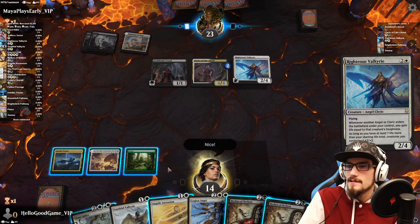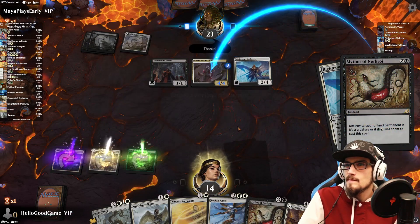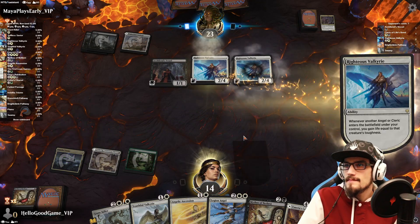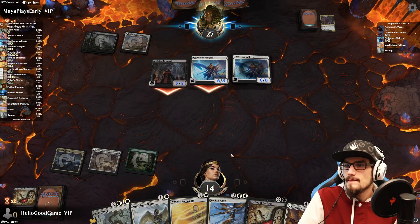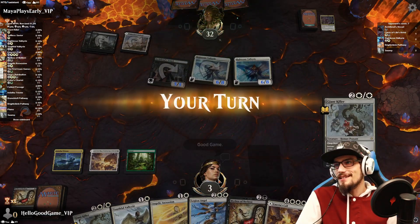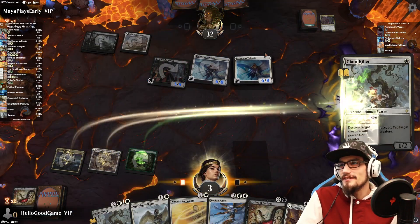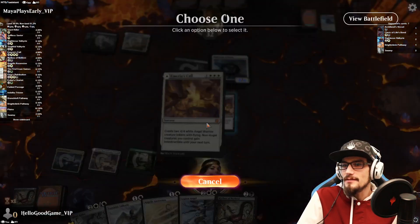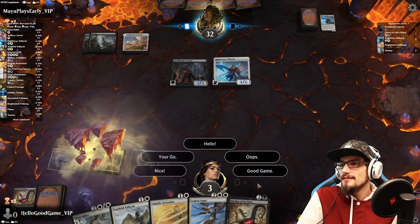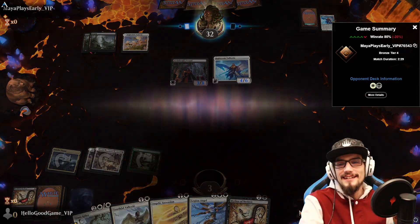They're using our tricks against us. We should have killed the Valkyrie and left the cleric — I didn't realize they'd buff already. Good game. And this Righteous Valkyrie is tough, you guys — it's tough.